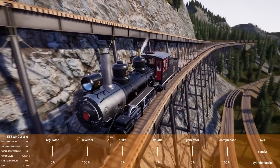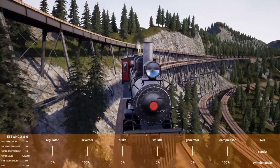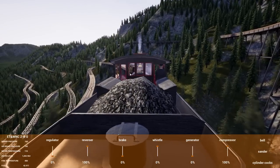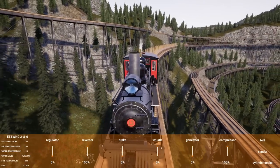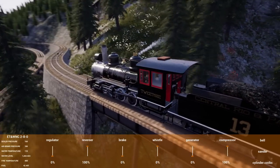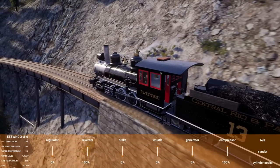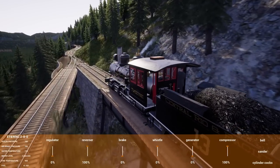Without auto-switching, you'd have to stop and throw line switches for every move. The viewer suggestion to add two-percent tailed runaround tracks made this seamless — just let it roll. The plan is to take the train and hump the full coal hoppers into the hump yard, leaving the loaded cars there for distribution.